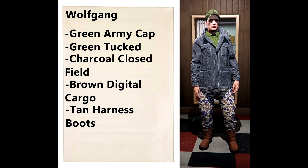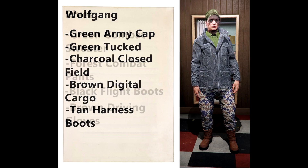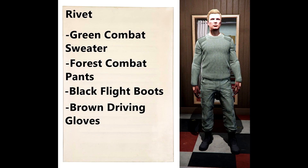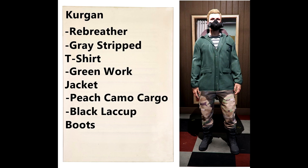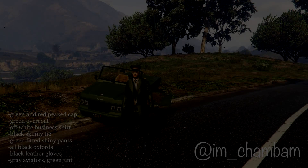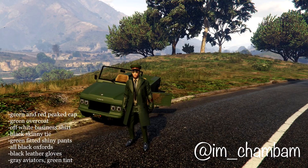Then we have the Wolfgang — a charcoal shirt with green and camo pants. Here we have what I think is called the Rivet, more of a traditional military-looking outfit. And then we have the Kurgan — I have no idea what that means but it's a cool-looking outfit. That's another collection you may want if you like role-playing or playing as WWII-themed characters.